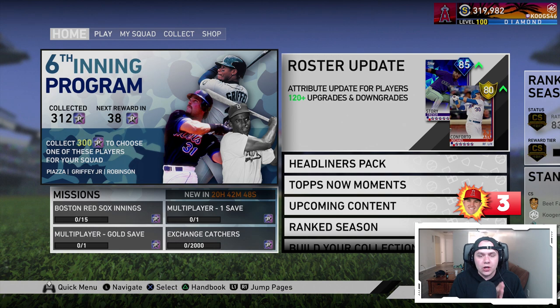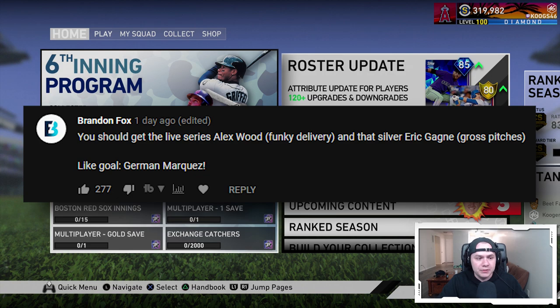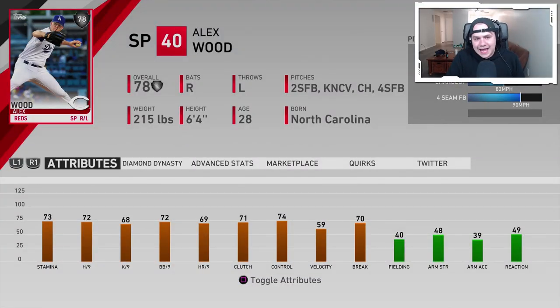Looking at what we can use our three upgrades on, we go to the comments of the last video. The top comment from Brandon Fox suggested getting the live series Alex Wood for his funky delivery. We went ahead and added the silver Alex Wood — he's a starting pitcher. His attributes are a little weird: 73 stamina, low per-nines at 72 and 68, 59 velo with 70 break. He's got four pitches — a two-seam, four-seam, knuckle curve, and changeup. The funky delivery is probably the best thing about this card.